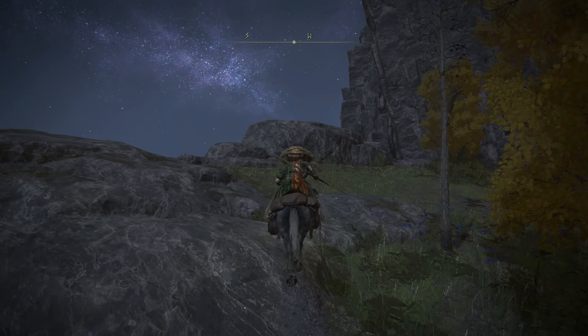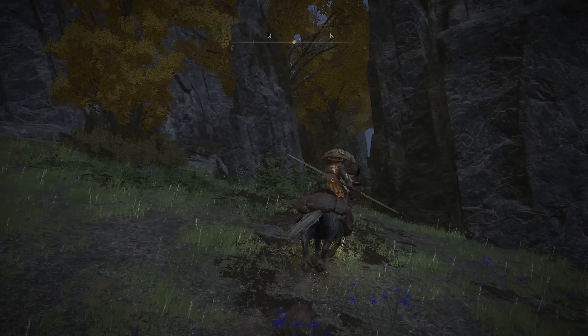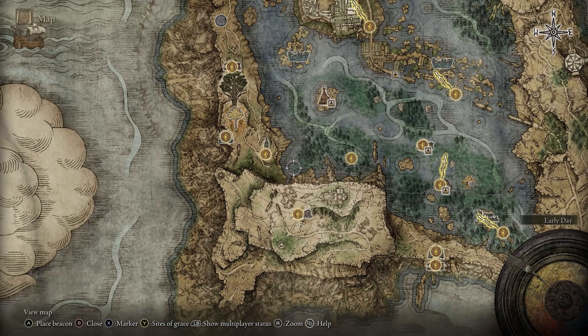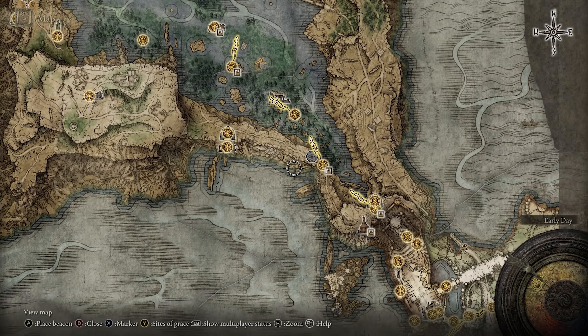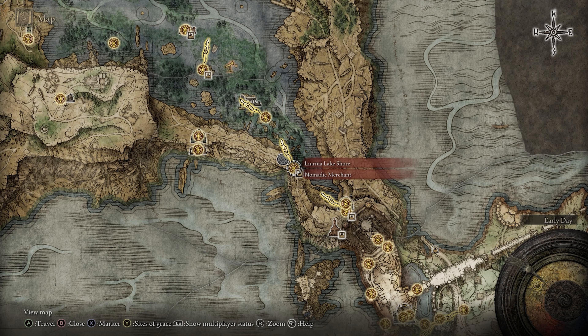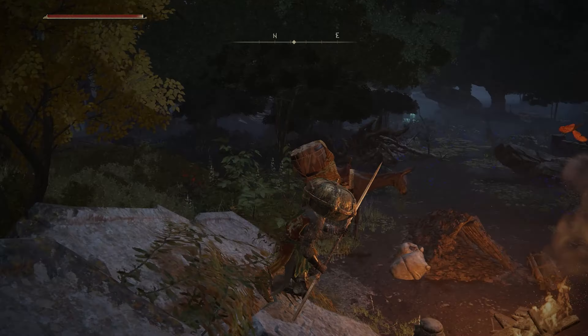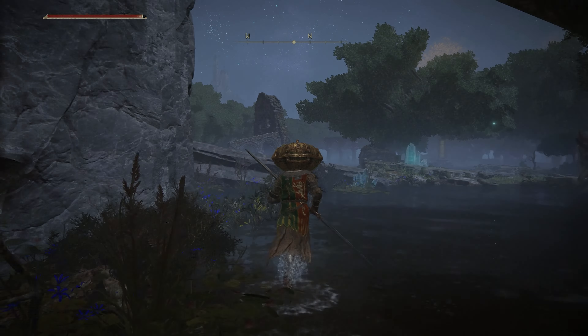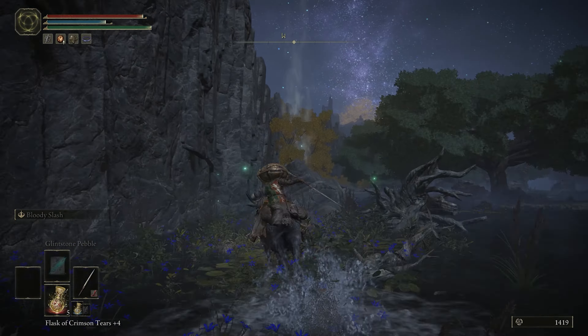Since we went all that way to get the Liurnia West map fragment, we might as well start there. The rest of this video is going to detail all of the important locations, bosses, and other neat crap that this section of the region contains. Let's go all the way back to the Liurnia Lakeshore site of grace — there's a spirit spring not too far from our damp merchant friend.